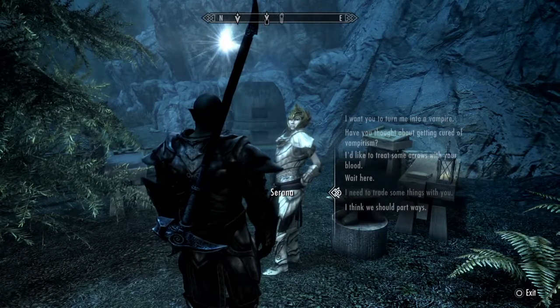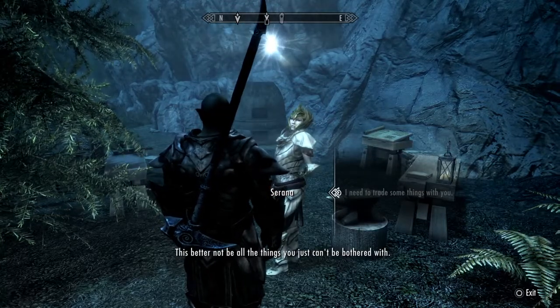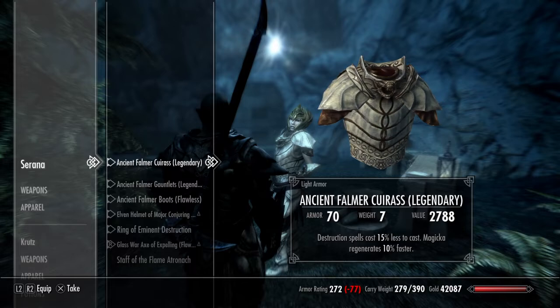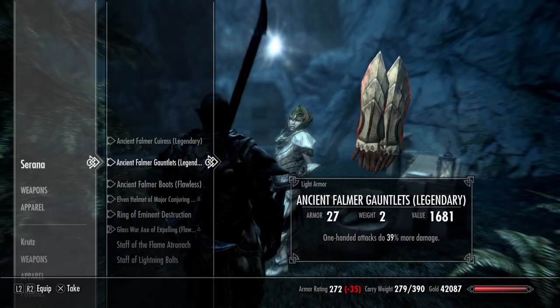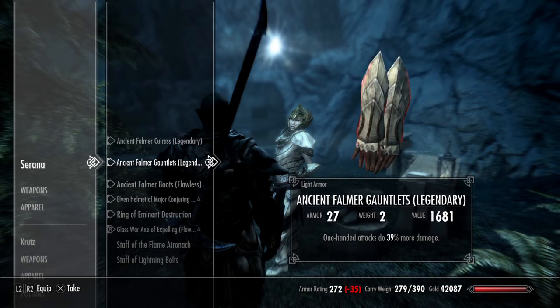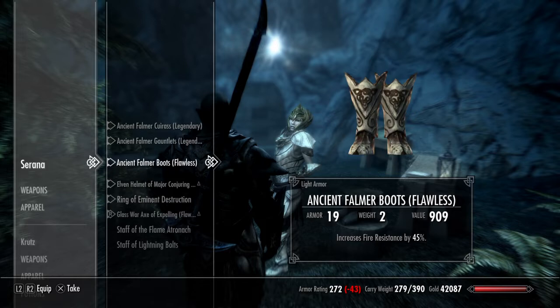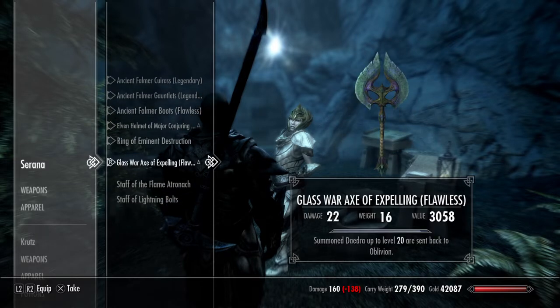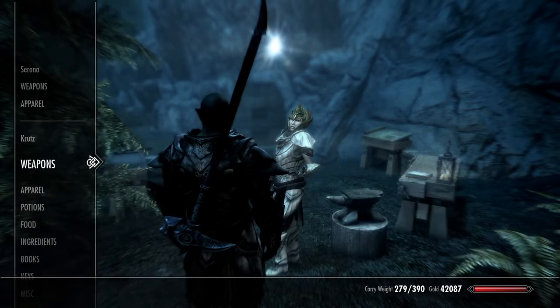I also enchanted it — I gave it the destruction and magic regeneration enchantment. Her one-handed skills are now a little bit better. She has 5% more resistance to fire, because the last pair of boots only had 40%. This helmet is basically the same — all I did was just upgrade it. I also gave her this ring, and everything else about her kit is the same.